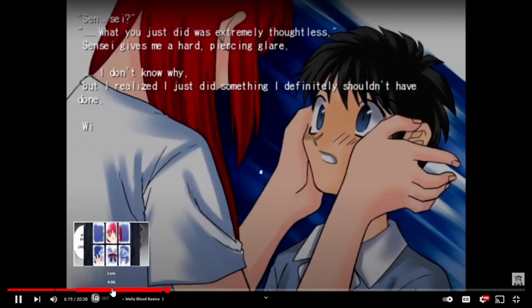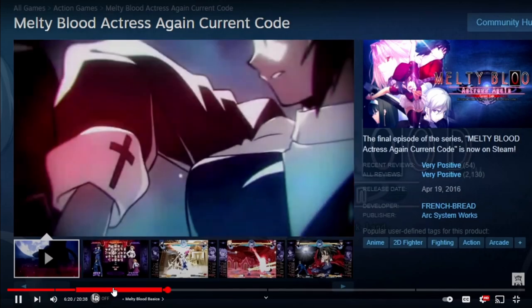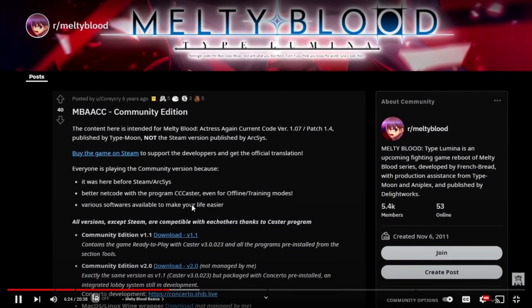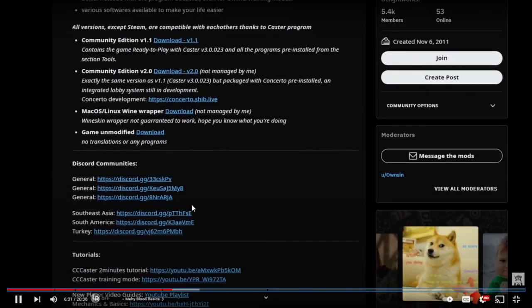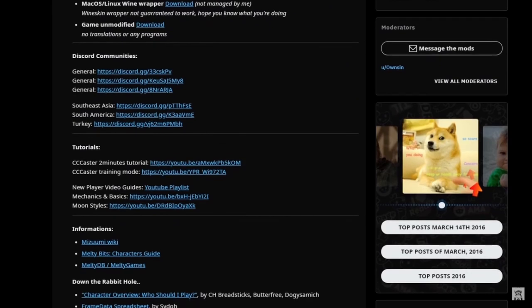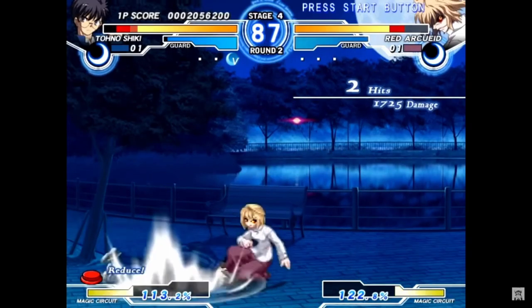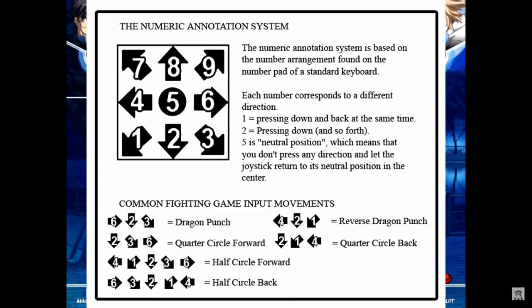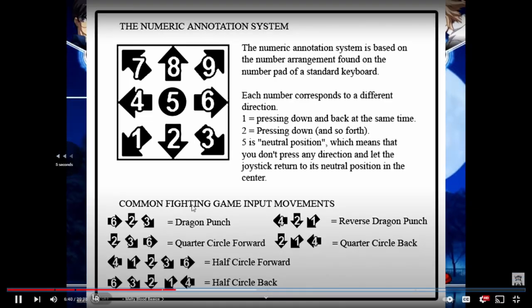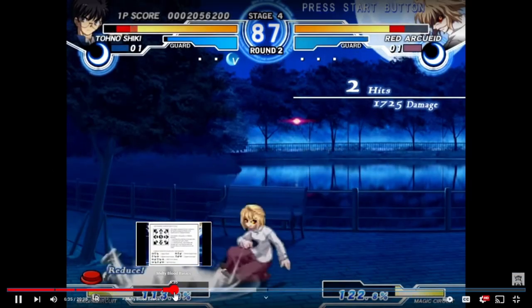He has this whole section where he talks about the lore of all the characters, very briefly, which is good, because I didn't know anything about all the characters, their different relationships or anything. So now I have a basic idea about who Arc Reed is, and Shiki Tono, and the whole Tono family with the maids and everyone — a vague idea about everything, which is nice to know about the character relations. But this next section is the meat of the video that I really like.